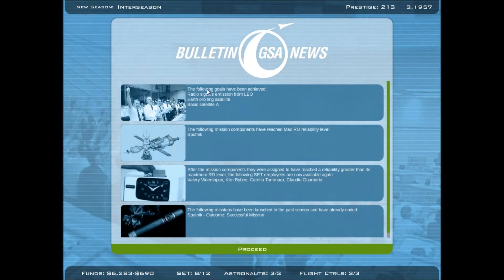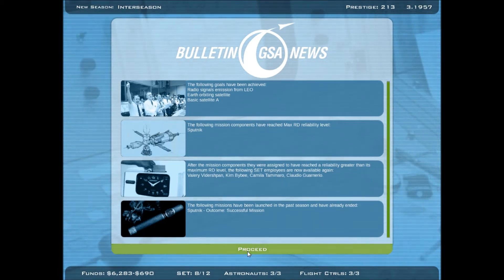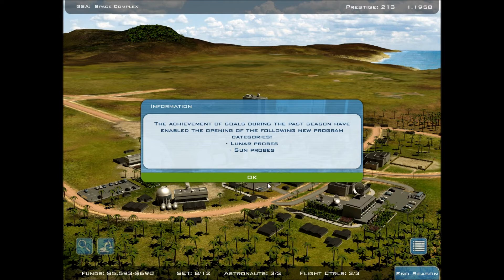Let's see — we've achieved these goals so our guys are happy. Sputnik has reached maximum reliability, those are already to be assigned. We have a successful mission. Now that we've succeeded, we have more missions we can do — we can send lunar probes or sun probes.